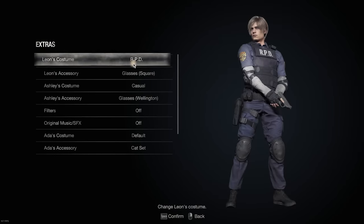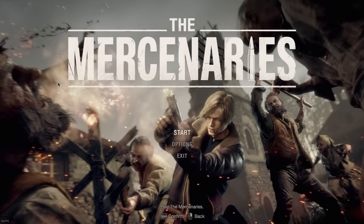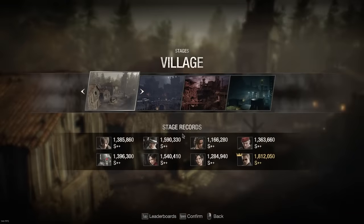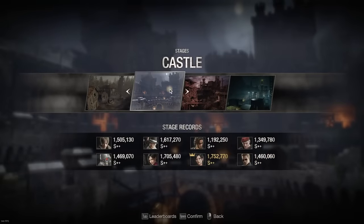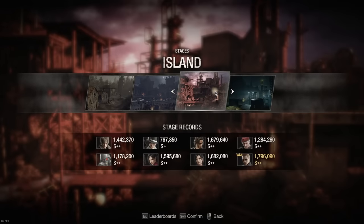In case you don't know, you get the RPD costume for Leon as a secret unlock for getting S-Plus rank on every single map and every single playable character in the Mercenaries. It has to be S-Plus, not S-Plus+. As you can see here, I already have S-Plus on every map. I only have S-Plus with Pinstripe Leon here, and I got the costume.